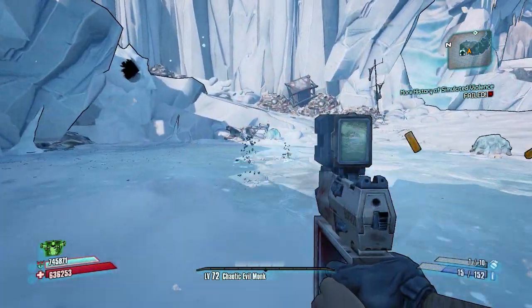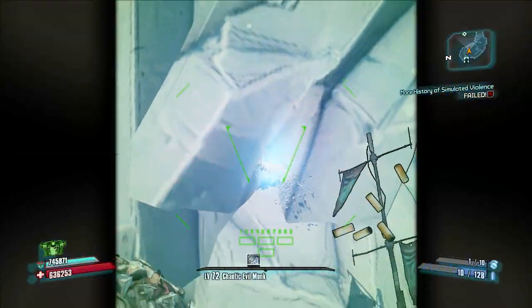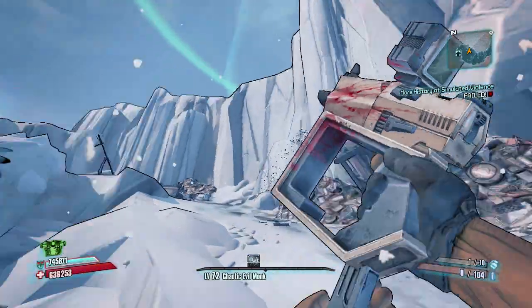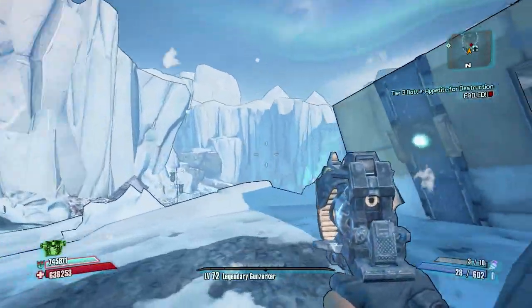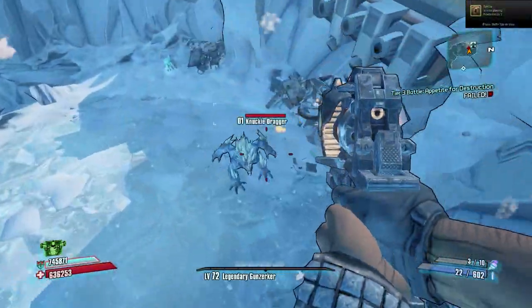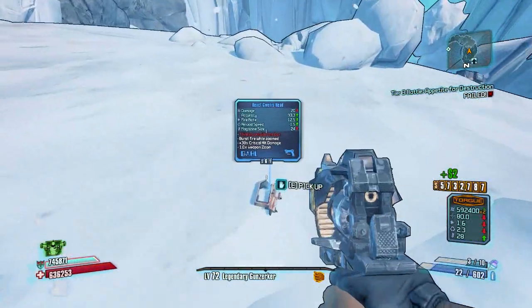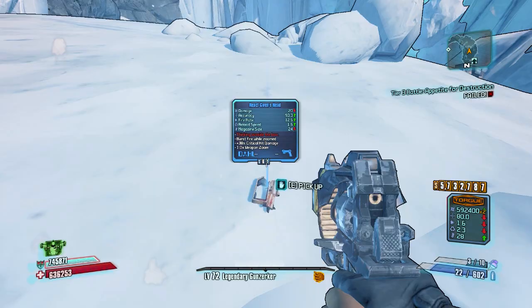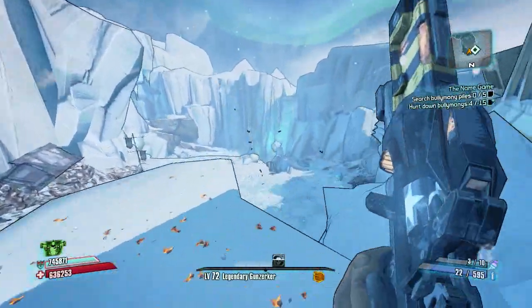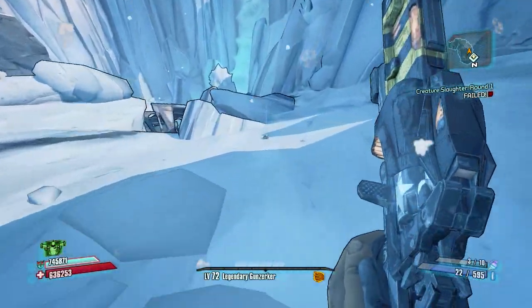Now as you saw there, I did do this in Overpower 8, but as you are about to see here in just a second, it does not need to be on Overpower 8. You can do this on Normal Mode, and every day there's going to be a new target with a new loot drop and I will be going over each of those. And in this clip here you can also see True Vault Hunter Mode — same deal, doesn't matter which difficulty you play on, just has to be Knuckle Dragger.